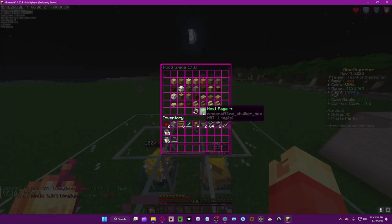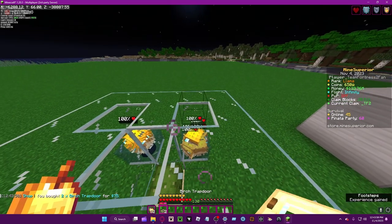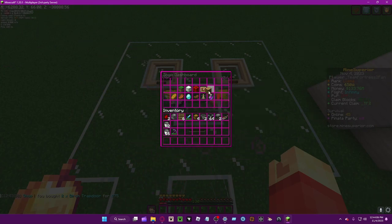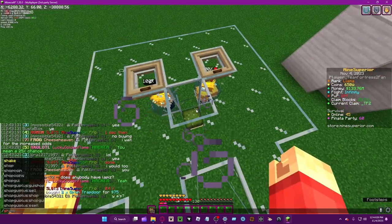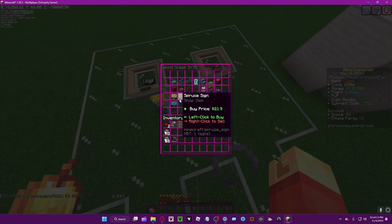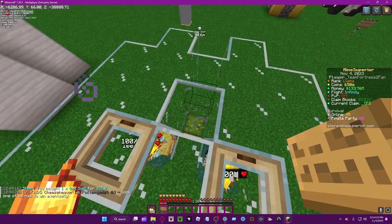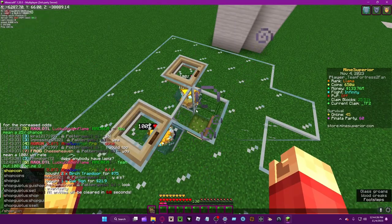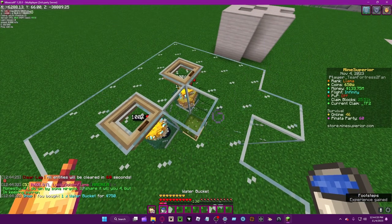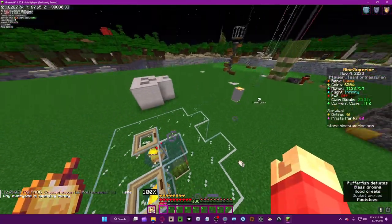For safety, I suggest you place any trapdoor - I'm going to put a birch trapdoor. And then, this is important: you're going to want to place a sign right above the cactus, on the side as well. I think you can put it on the cactus but I'm not too sure. Then get a water bucket and place the water down.